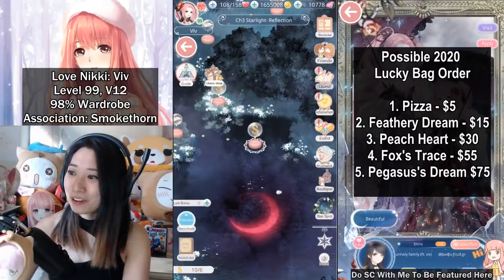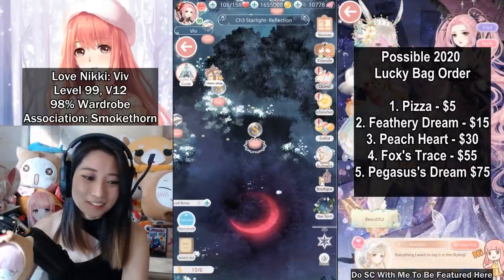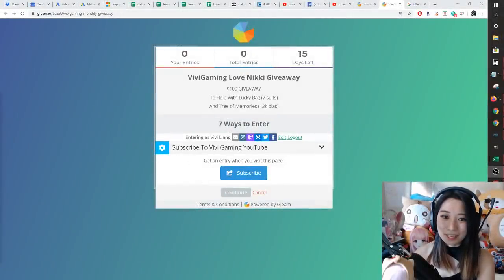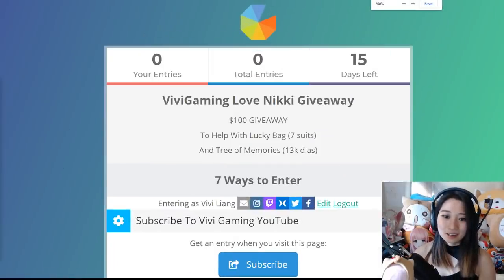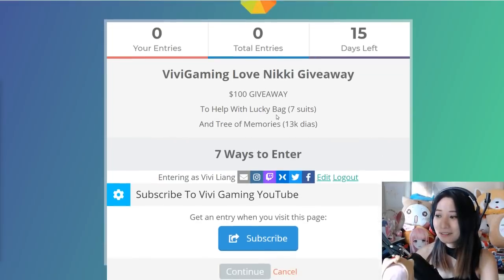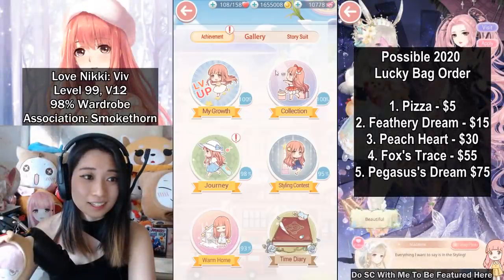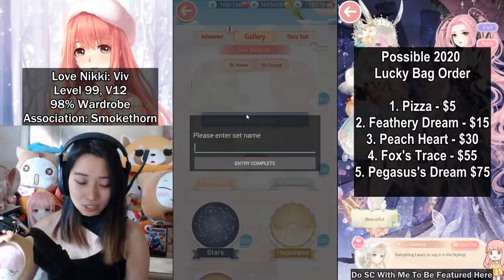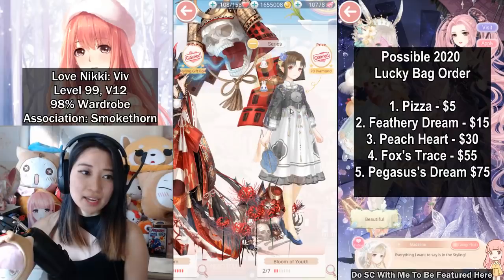And now, before I go, I have a giveaway going on. My giveaway is going to be on Gleam. Baby Gaming Love Nikki giveaway — $100 giveaway to help with the lucky bag, 7 suits total. And there's also Tree of Memories, which is 13k diamonds. There are 7 suits total because you are also going to get Youth Bloom just for recharging any amount. So Bloom of Youth — you get this color, and if you recolor you can get this color as well. So if you got Youth Bloom before, you can now finally get the recolor of it.